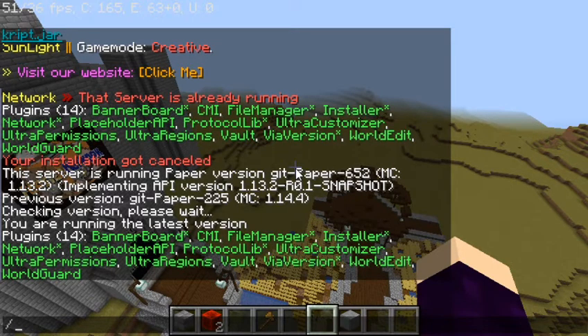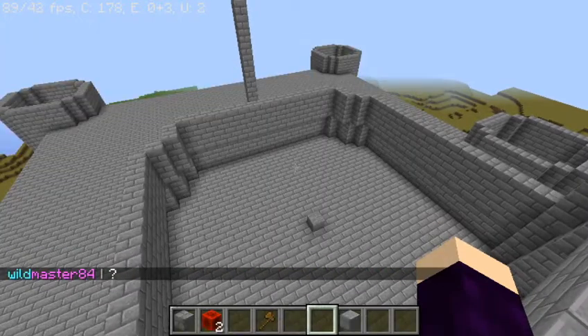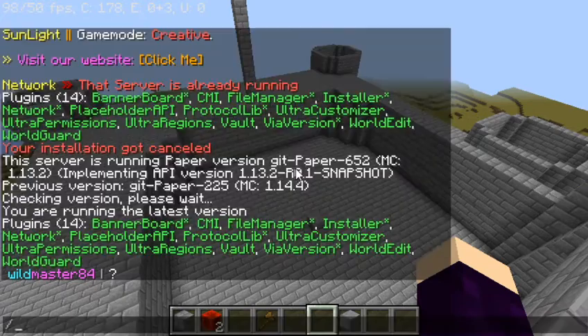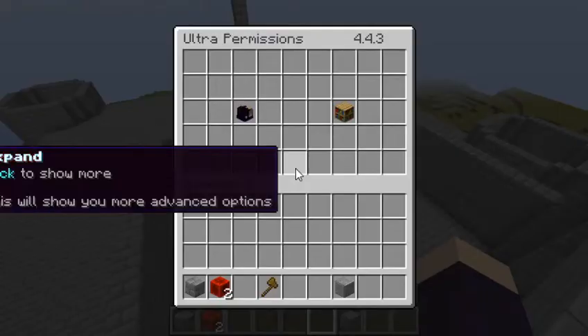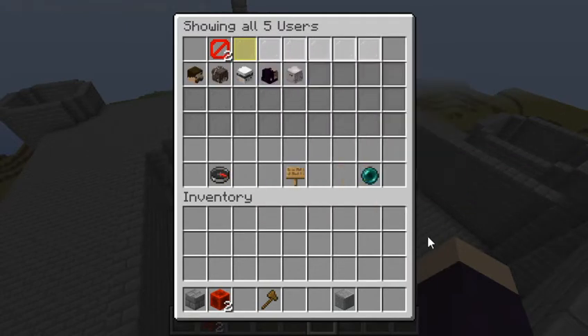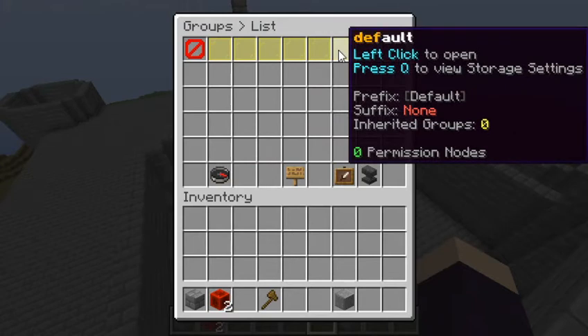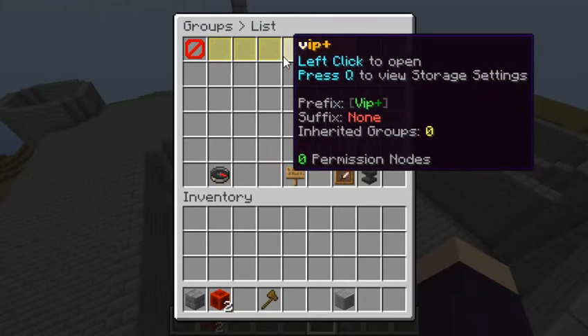If you register a premium server, you get premium plugins as well — so keep that in mind. CMI has a lot of capabilities: chat control, chat filter, tab list, a ban system, holographic displays — everything. So all the plugins I've showed you, you can run your entire server with. Like UPerms — it controls all the groups, all the players. You can even see people offline as well. You can create groups in here, which is a whole lot easier, and arrange them in the order you want. It's very helpful.